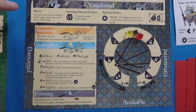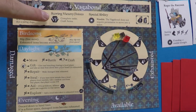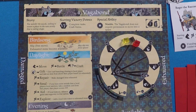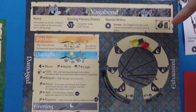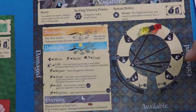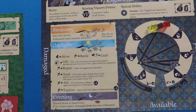Finally, we've got the Vagabond player board. The story says you wander the woods seeking to secure a place in the new society taking shape — a jack of all trades trying to take advantage of the situation. You score victory points by completing tasks and crafting items. You have a special ability called Nimble, which allows you to move without the regular movement restrictions — you can move into territory ruled by another player without their permission. You have a hand size of three and an income of one. You also have a reputation track that's key to gaining victory points.